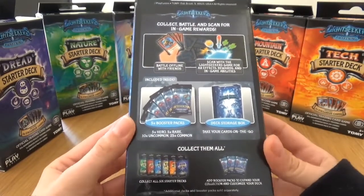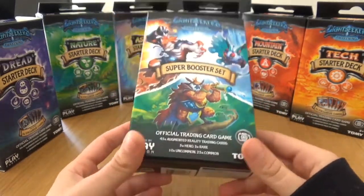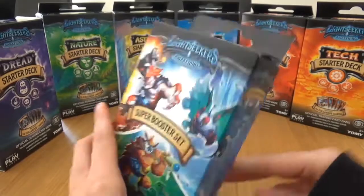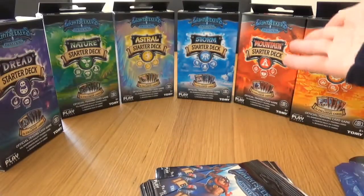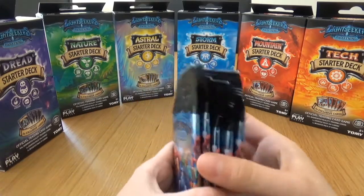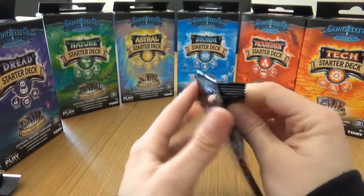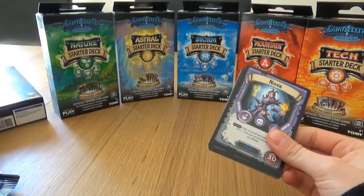As well as booster packs on their own, they do this super booster set as you can see here. Included inside are five booster packs and another deck storage box. This is a much cheaper way of doing things as well - I've seen these around for around 18 to 20 pounds, so they are better value for money than buying them all separately. Once I open it I'll show you what you can get - another deck box, which is good for keeping spares and swaps. So five packs, let's do this.